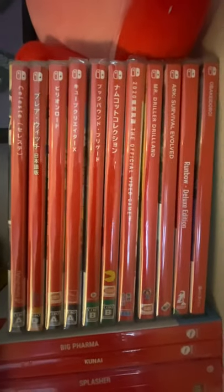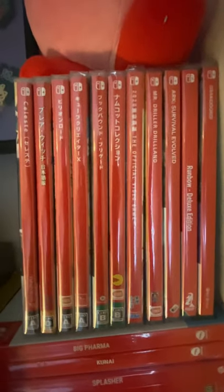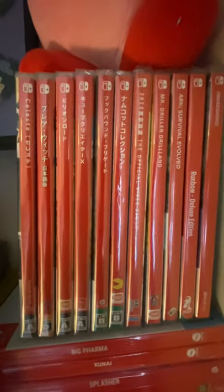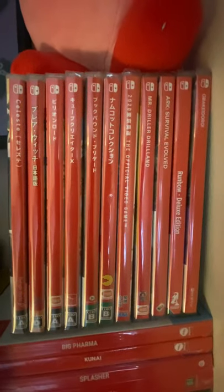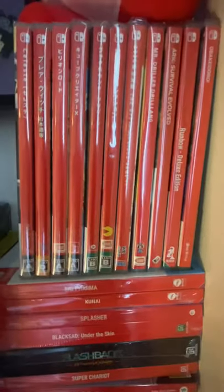Here we've got my imports. If you can read Japanese, because I'm not going to bother trying to pull them out, we've got: Celeste, Mr. Driller Drillland, ARK Survival, Rumble, Abacadabra, and the 2020 Olympics. I'll leave it in the comments what the other imports are — you can also see them on my page.